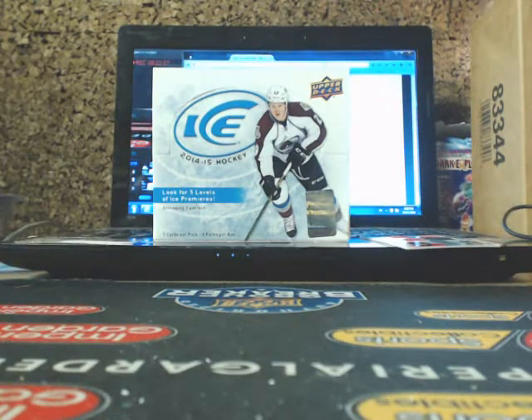Jamie Benn and then a rookie Ice Premieres auto going out to the Buffalo Sabres — Sam Reinhardt — going out to Jerry. Sean Monahan, and a quad jersey of Kopi, Carter, Voinov. McKinnon, Gabby. We got a lot of Robs in our breaks. Huberto, and Ice Premieres of Josh Joris for the Flames, and Steve Mason. That's it for our first inner case.